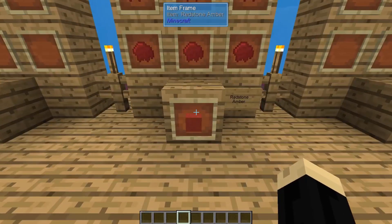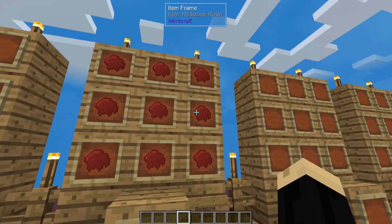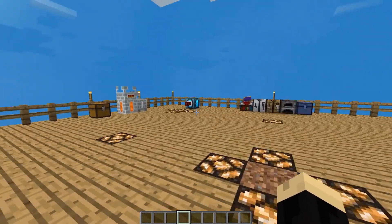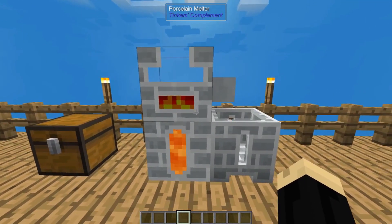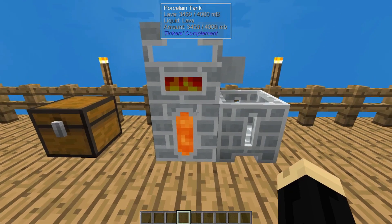You will need a redstone sapling in order to do this. The redstone amber is just nine pieces of redstone resin — very easy to make. Your melter will need to be powered. I am powering mine with lava right now, but you can use other combustible items such as blazing pyrotheum, which will also work and will actually melt some higher grade things, but lava will work perfectly fine for what we're doing today.